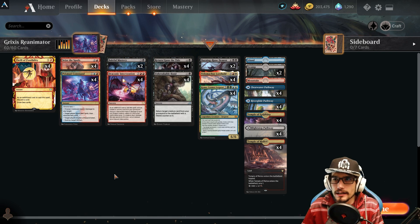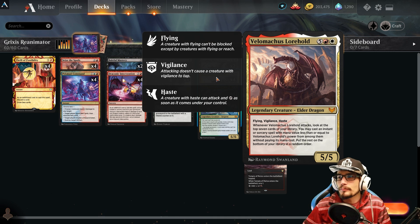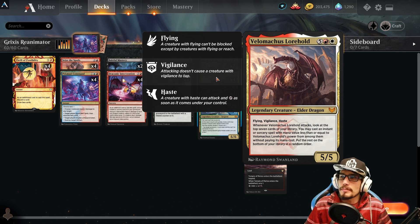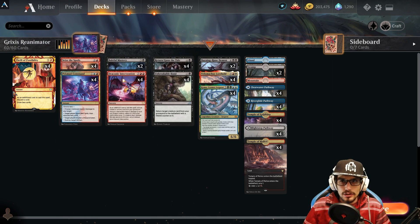The deck revolves around playing Velomachus from your grave. Velomachus is a 5/5 for seven mana, but the seven mana doesn't matter when it's being played from your grave — with flying, vigilance, and haste. Whenever Velomachus Lorehold attacks, look at the top seven cards of your library; you may cast an instant or sorcery spell among them with mana value less than Velomachus's power without paying the mana cost, then put the rest on the bottom in random order.